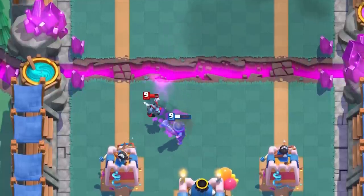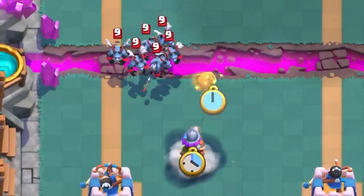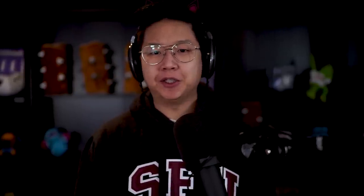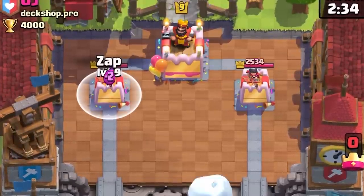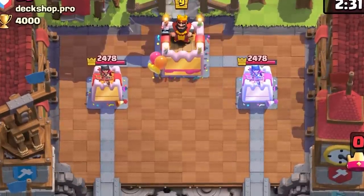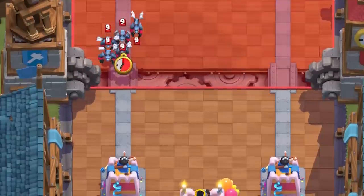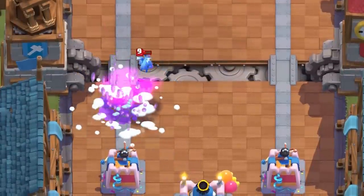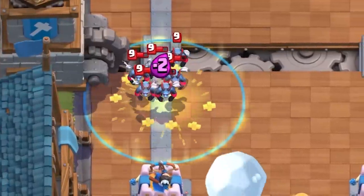You miss out on the HEAL in this one specific interaction, but it is a one elixir card — not everything needs 100% power utilization. A refresher course on complementary cards: ZAP, Snowball, and Electro Dragon all deal 159 damage. One HEAL spirit plus one ZAP, Snowball, or one Electro Dragon's chain lightning is enough to take out Goblins, Minions, and the Guard Shields, including the Dark Prince Shield.